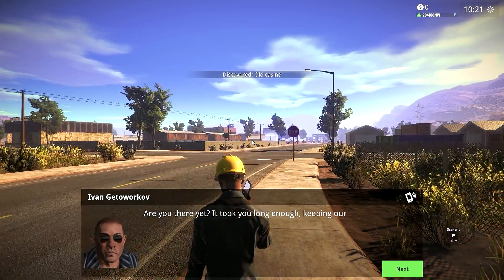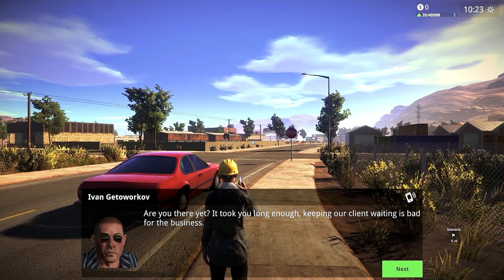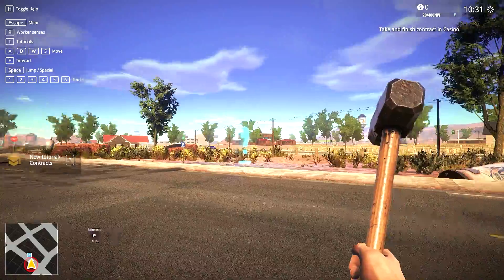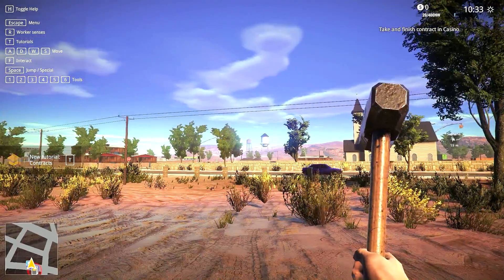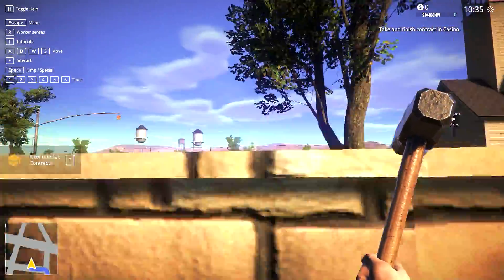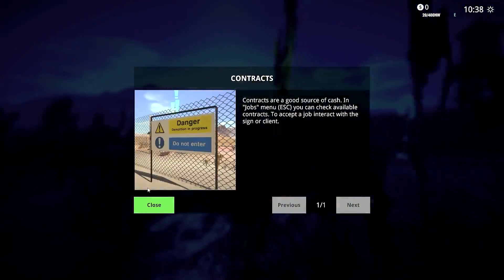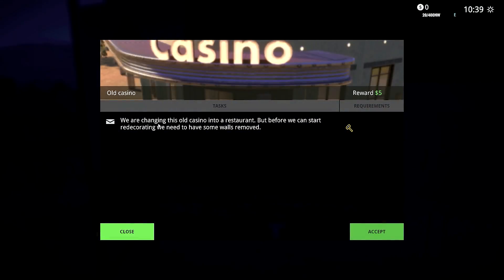Hello Ivan! The NPC says 'Get over here, get to work - keeping your client waiting is bad for business.' Alright Ivan, holy crap, chill! This looks not too shabby - kind of looks like New Mexico or Arizona somewhere about there. Okay, tutorials first. Go to the sign and interact with it - interaction is F. So I'm gonna F it up. We are changing this old casino into a restaurant.